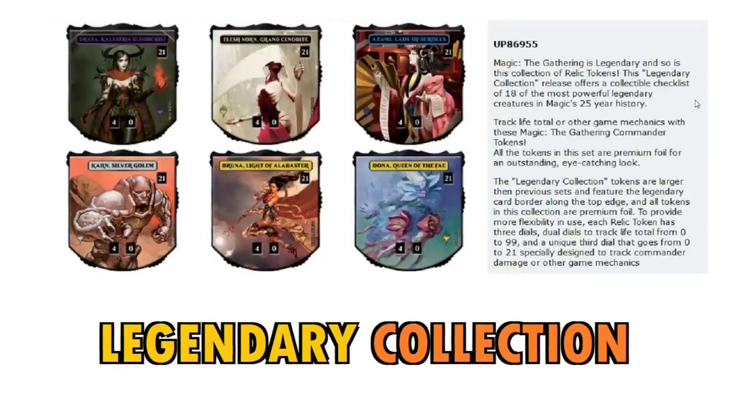This is the Magic: The Gathering Legendary Relic Tokens collection. It offers a collectible checklist of 18 of the most powerful legendary creatures in Magic's 25 years of history. You can track your life totals with the up-and-down dials. All tokens in this set are premium foil for an outstanding, eye-catching look — they made them ALL foil, which is insane and absolutely cool. The tokens are also larger than previous sets and feature the legendary card border along the top edge — that unique legendary border they introduced in Dominaria.